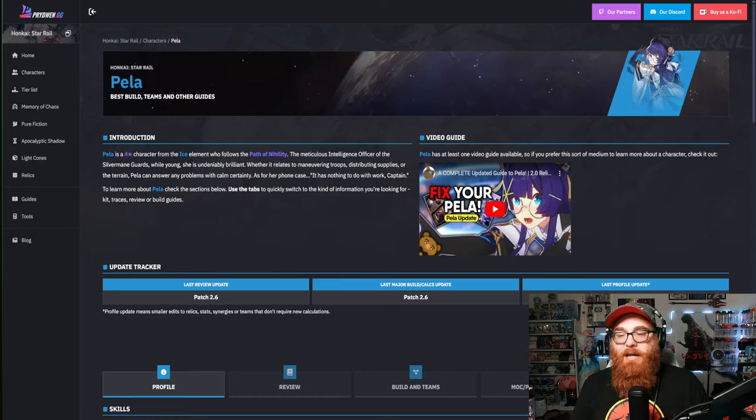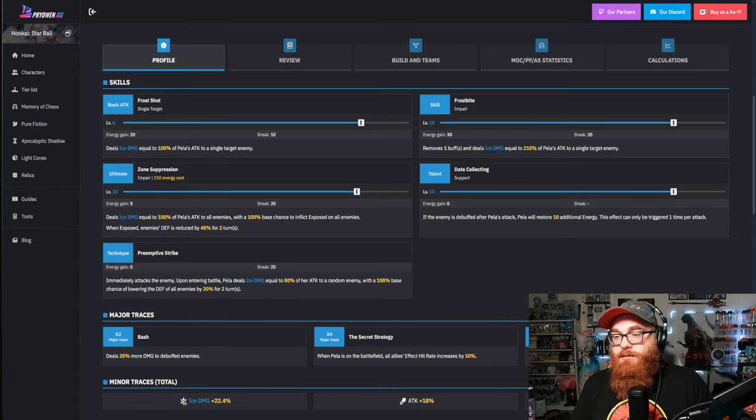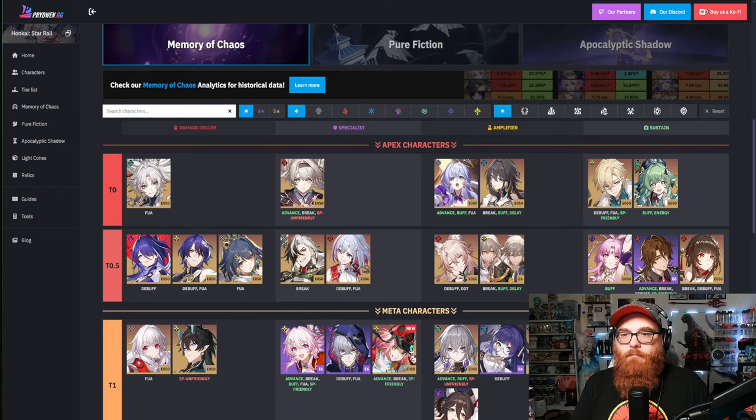The first one I want to talk about is Pella. We are using Pride Wind, which seems to be the universally talked-about tier list. So Pella is great for lowering the defense of enemies — that's in her ultimate. You want to build her with energy regeneration for her Zone Suppression, which reduces defense by 40% for 2 turns. Pella is really, really good still. She's in the Tier 1 slot, and this is for Memory of Chaos.